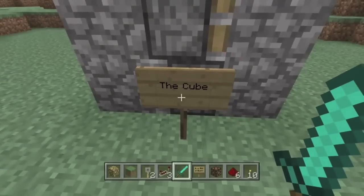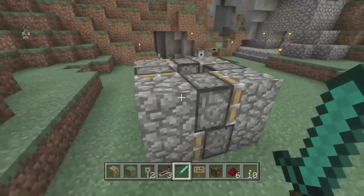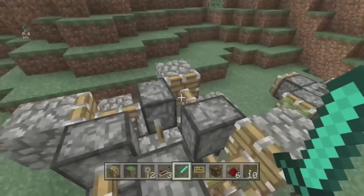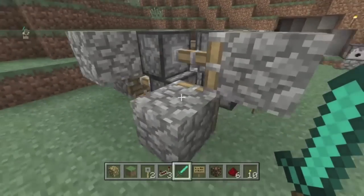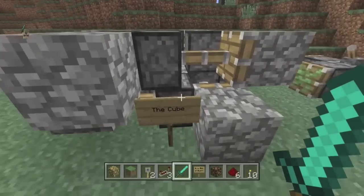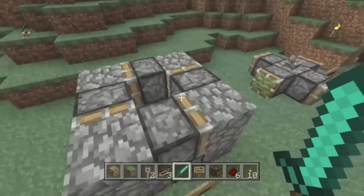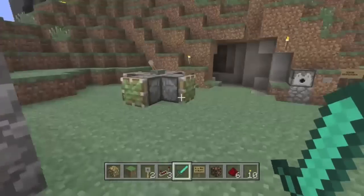Over here we got the Cube — wonderful little thing, looks like a cube, pretty cool. But you go up here, click the switch, and it spreads out. That's just terrible, it doesn't look good, it's not cool. You close it and it goes right back to its cube form — just a piece of crap.